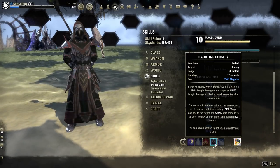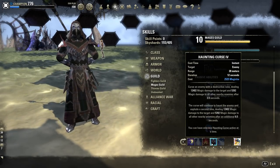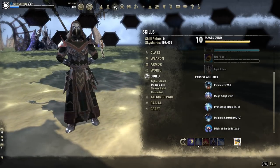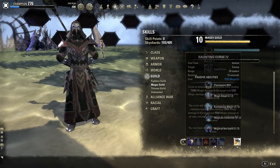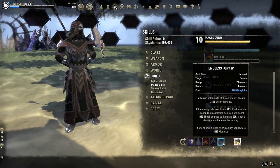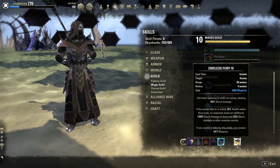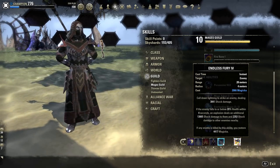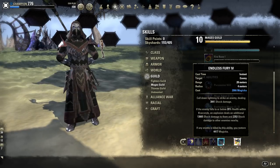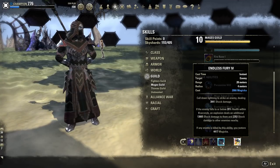Next we are running Haunting Curse — a pretty standard skill for a Magicka Sorcerer, like frags. You will basically want to time this skill to hit together with your Crystal Fragments for maximum damage. Lastly, Endless Fury will be our execute. It is easily one of the best executes in the game because you don't have to use it only when the enemy is low — you can apply it at full health and then burst them down to 20% and Endless Fury will kill them.